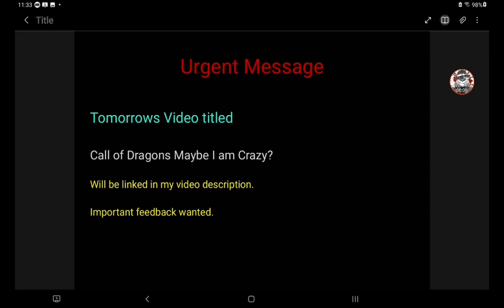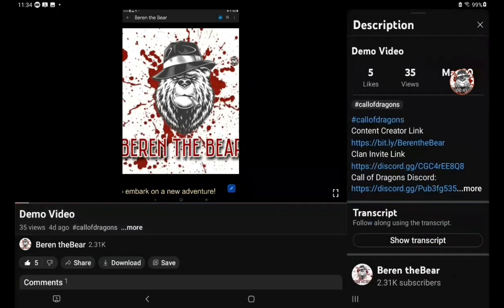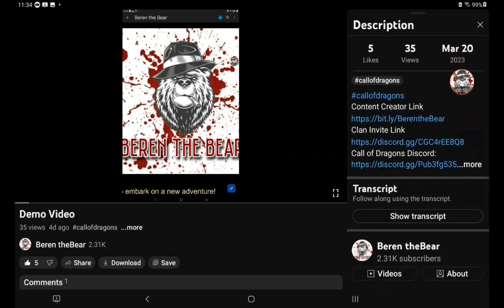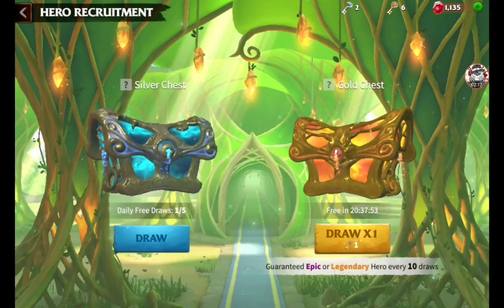Tomorrow's video titled 'Call of Dragons — Maybe I Am Crazy' will be linked in my video description. I wanted to throw this out there and show you where to find those links. Underneath my demo video — which has about 35 views from four days ago — click the more options button to the right of 'Call of Dragons' and you'll see all the links, including my content creator link and clan invite link. My upcoming videos will also be posted at the top of those links.